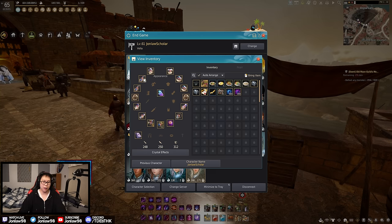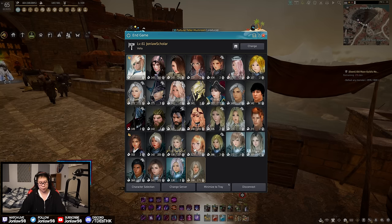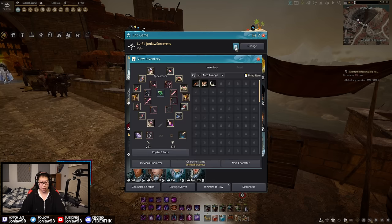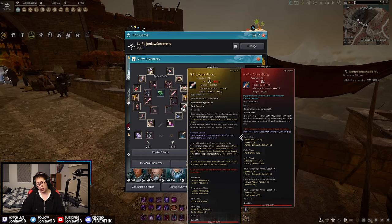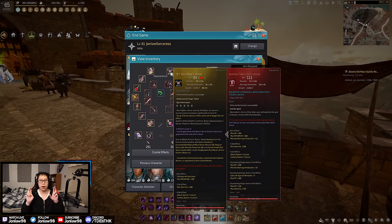Next, let's say you are graduating season. Your gear should look something similar to this — you'll have a PEN Tuvala offhand and then convert that to boss gear. As your first time graduating seasons, you get to convert all your gear — all your PEN Tuvala — into TET boss gear. You can get these gears off the central market, enhance boss gear yourself, or get them through the season conversion via Jetina.